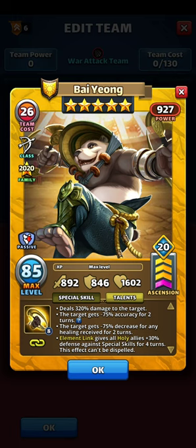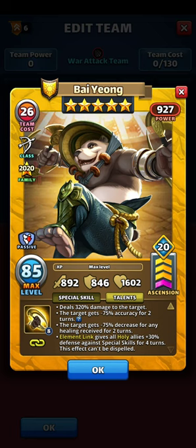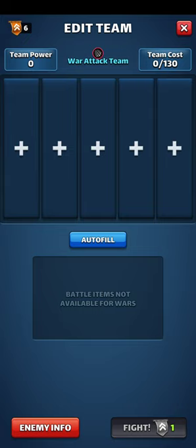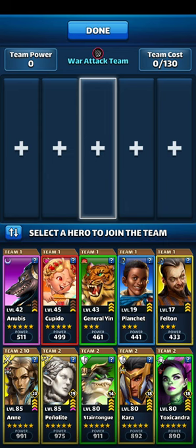Bae Young only hits one target. The target gets minus 75 accuracy for two turns — that's a lot, but two turns isn't very long, so you can just ride that out — plus minus 75 decrease in healing. This is Arrow Barrage War, and when structuring your own defense you need to pick out all of your heroes that prevent healing, which is something I forgot to do here because I've been busy and threw in a random compilation that worked in previous wars but isn't doing well now.